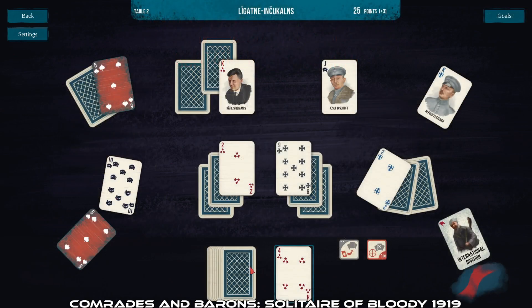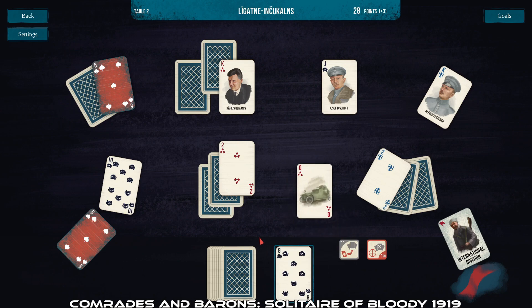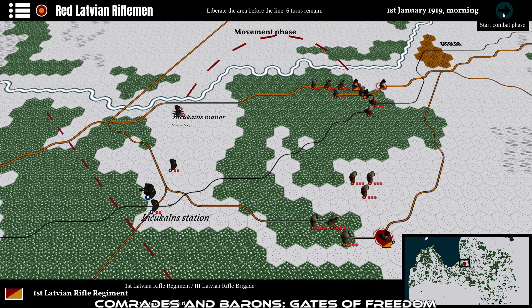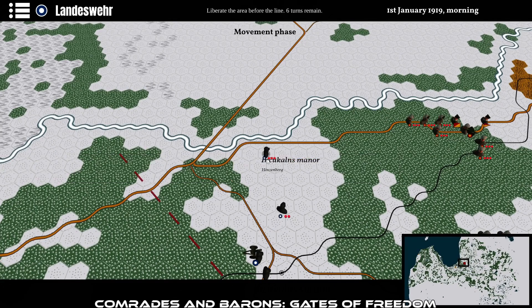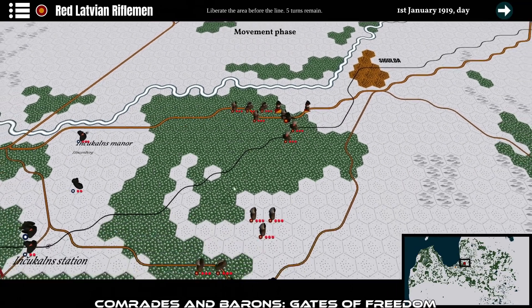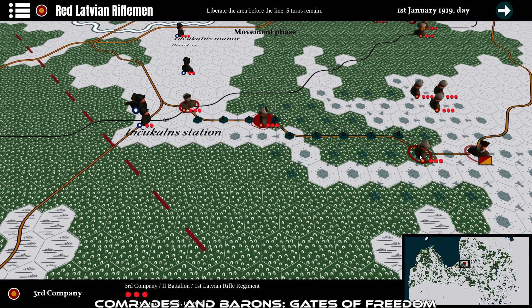This next game may not be a war game, but it could still be of interest. Comrades and Barons: Solitaire of Bloody 1919 provides a unique solitaire-ish experience taking players back to 1919 when the Soviets attempted an offensive towards the west. From the same makers, Comrades and Barons: Gates of Freedom is a very casual and simple war game — a gateway war game — that's turn-based with combat easily resolved based on strength.